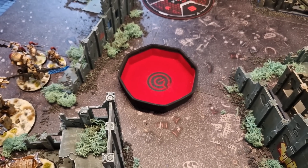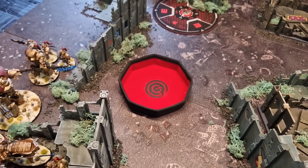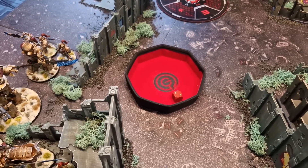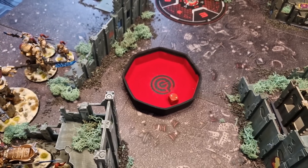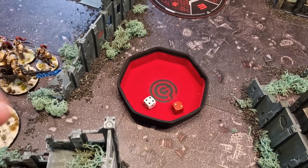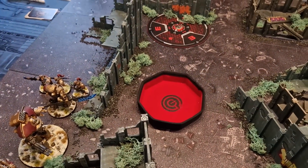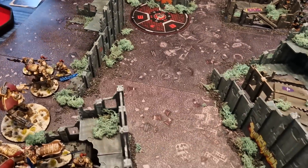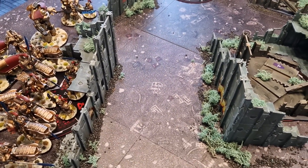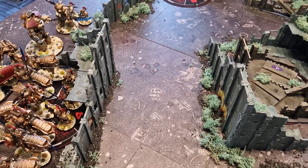Time for the most important dice roll of the game — who gets first turn. Tom rolls first. The Guard win first turn. Tom wanted first turn to start killing things, but it's a move-heavy turn for the Guard anyway, so it works out.